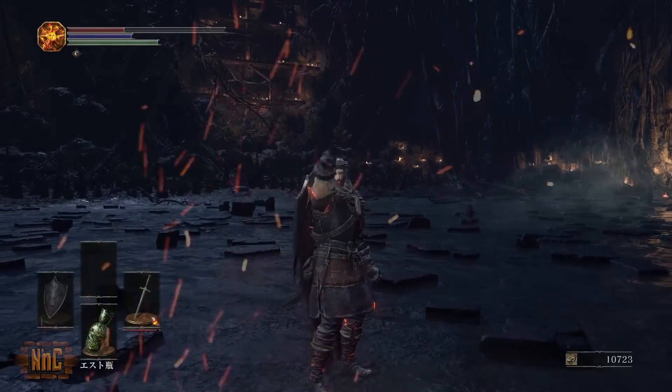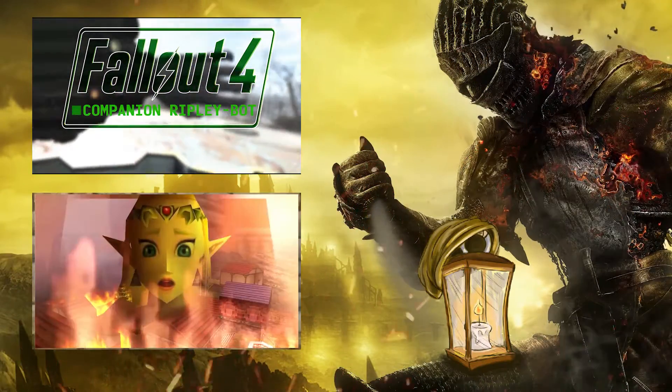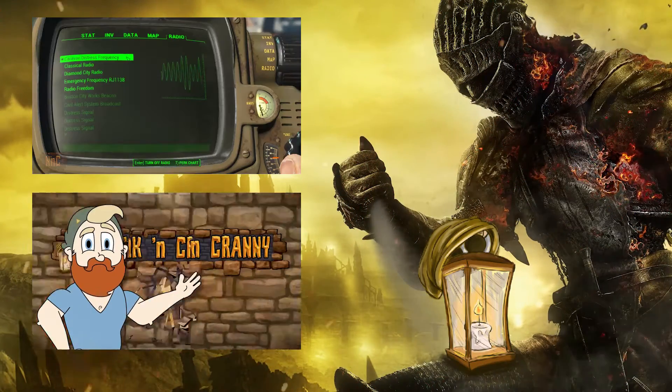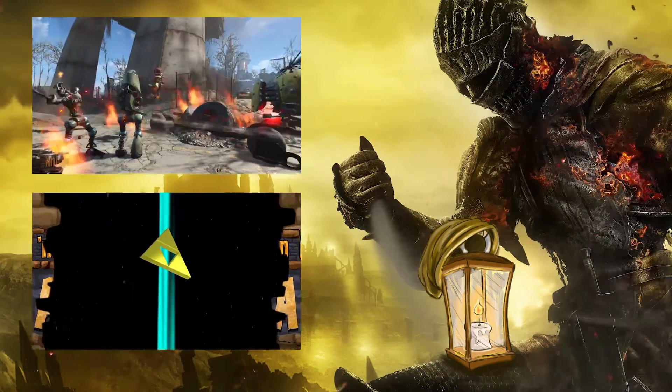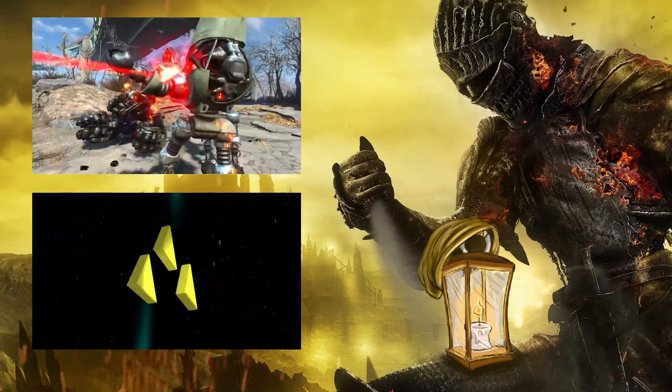And that's all there is to know about the Curse-Rotted Greatwood. If you liked this video, make sure to check out my Fallout 4 guides, as well as my new series, Explained. The first episode is all about how Zelda might actually be the villain of the Legend of Zelda franchise. Also, make sure to leave me a comment down below — I would love to talk to you, and I will see you in the next guide.